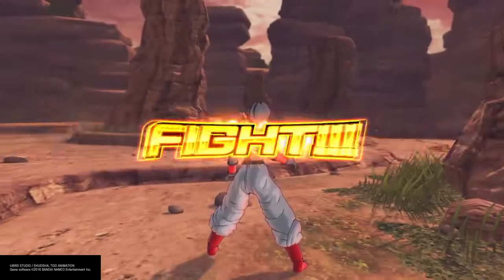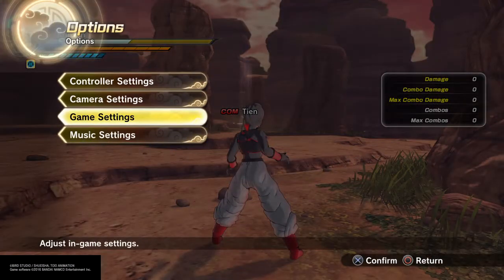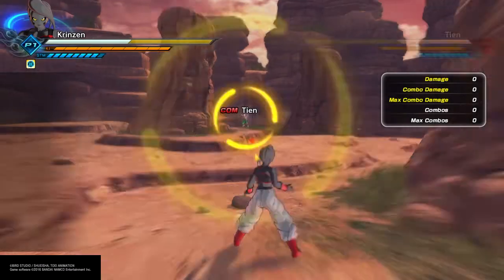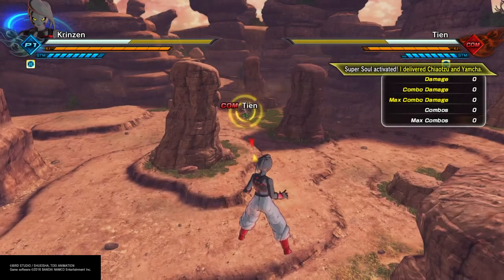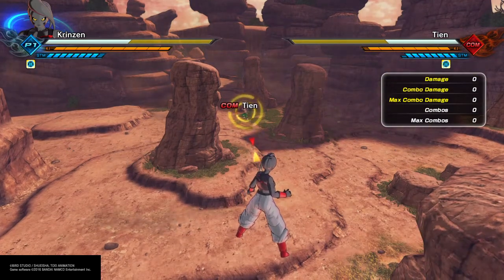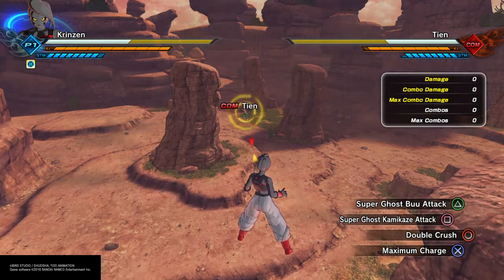It doesn't take too long to load when you're in practice mode. Everything's as it should be. It's a pretty straightforward build for anyone who knows how super ghost works — super ghost boo attack and super ghost kamikaze attack.